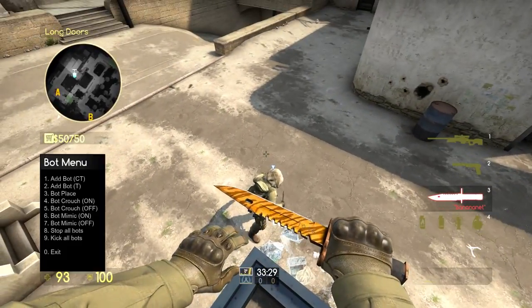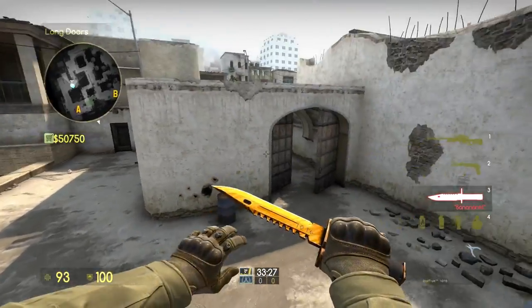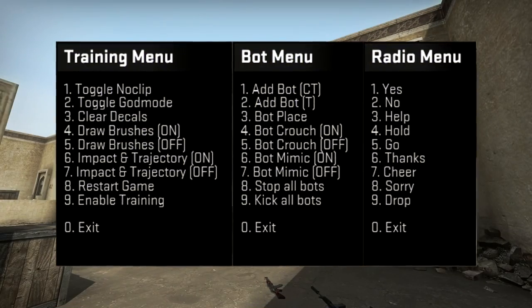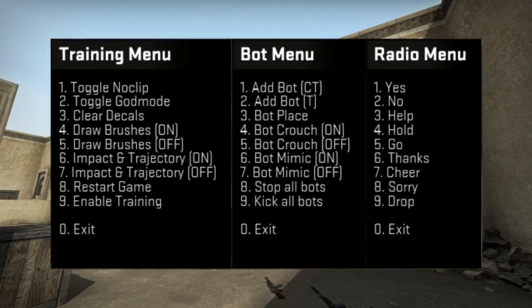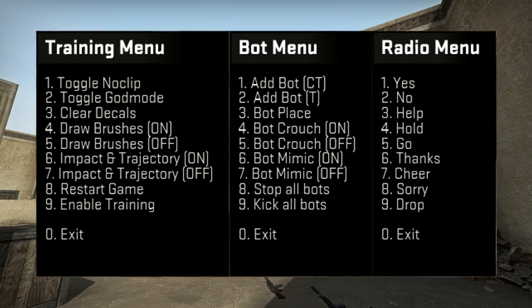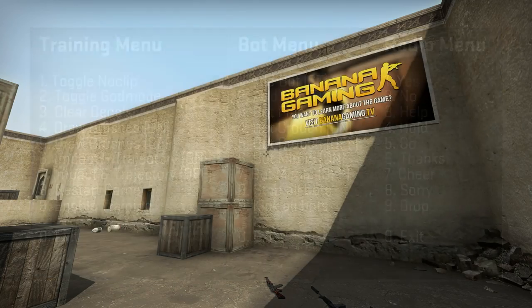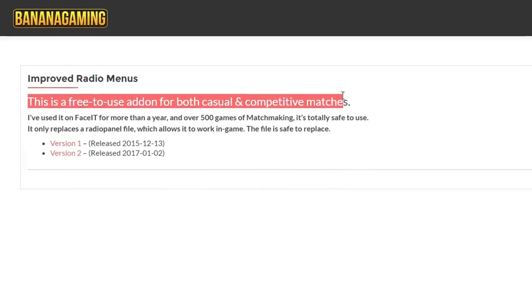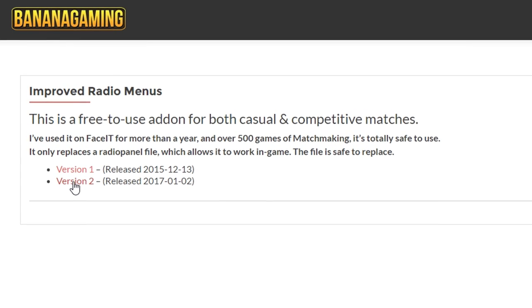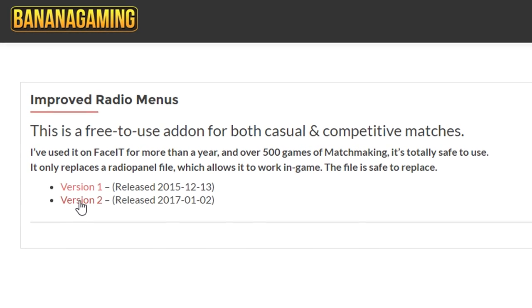Lastly, I've changed the timeout session for the panels to make them less distracting. And that's version 2 of the improved radio menus. The installation instructions are very simple and can be found in the video description. As always, this is 100% safe to use and will not get you VAC banned. Hope you find this as useful as I do. This was Maxine — stay awesome and go bananas!